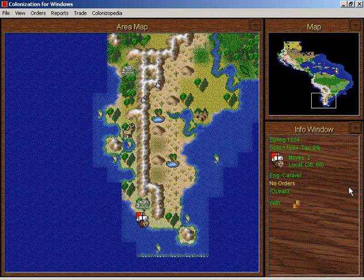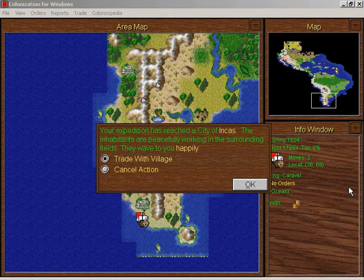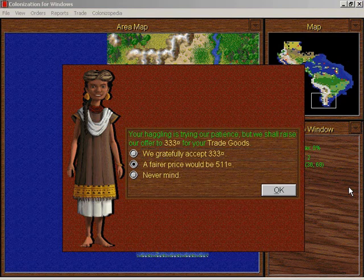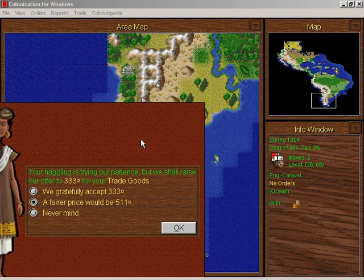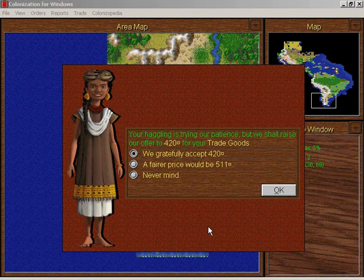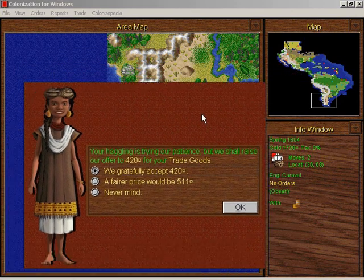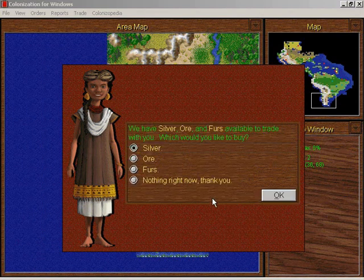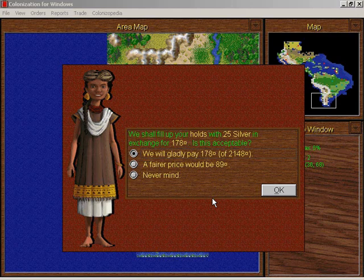Our caravel has finally reached the Inca. We'll trade with them. A fairer price would be 511 gold for these excellent trade goods. I probably paid 300 for these stupid trade goods, so I will gratefully accept 420 gold. Tools and rum and tobacco — I'll take silver if you'll give it to me. I'll gladly pay that much.